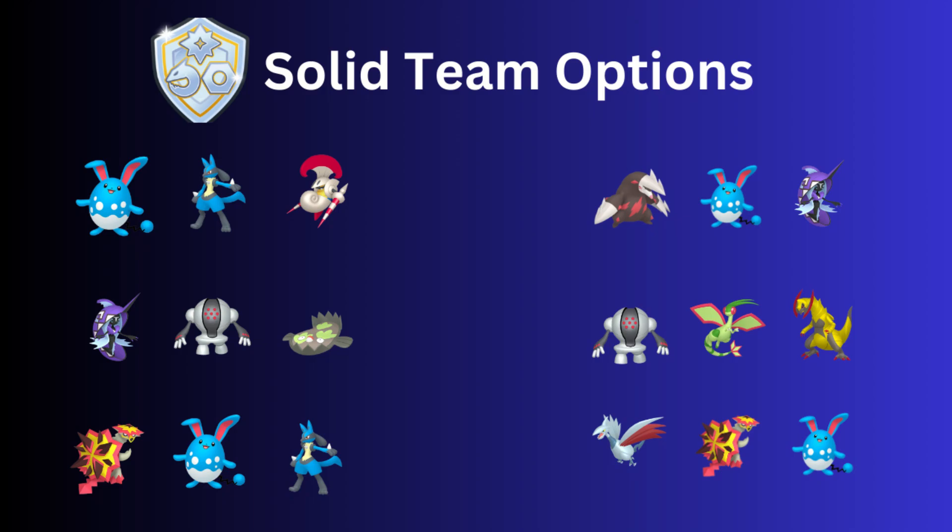The next team is a double steel team with Registeel and Galarian Stunfisk — these hate counter, but Registeel is a great safe swap that can force shields from Lucario. Tapu Fini in the lead can do well luring out counter users for Registeel. The third team features Turtonator in the lead with Azumarill as a great safe swap, since most responses struggle against it. With Hydro Pump, Ice Beam, and Play Rough, Azumarill has play against Registeel too.